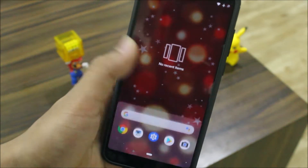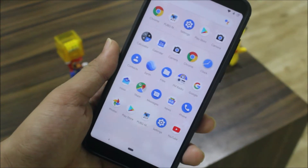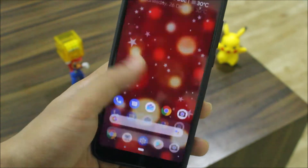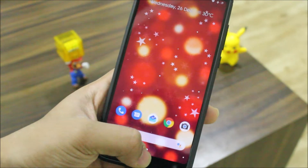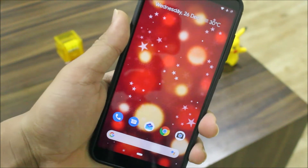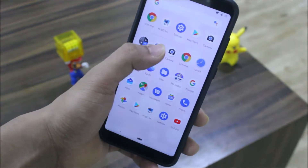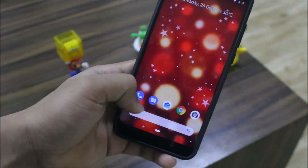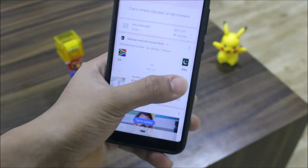Performance and everything is smooth — everything is working in this ROM, there's nothing that's not working. I'd say this is the best ROM right now for the Redmi 5 Plus. It comes with GCam pre-built, and I'm going to explain every feature. It also comes with the Pixel Launcher — you can see all the stuff like long press actions, dialer, Google Now feed.